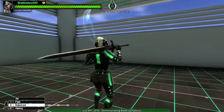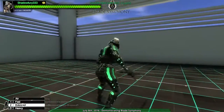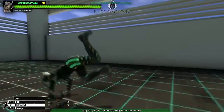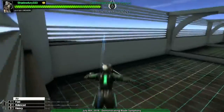On top of all the attacking options, you also have movement options: side-stepping, back-stepping, front-stepping, rolling in all four directions, and even — for whatever reason — wall-running.